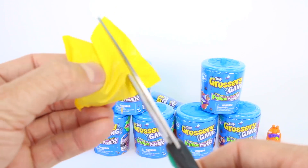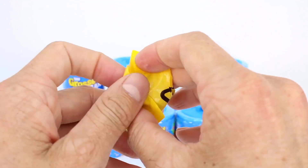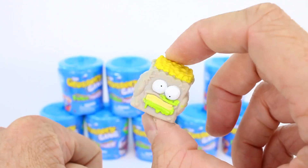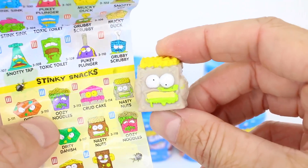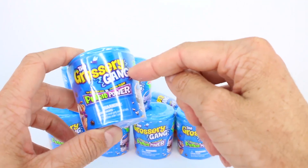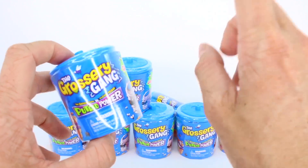Time to open up the next one. This one's name is Nasty Nuts from the Stinky Snacks category, and it looks like this one is also a common. I'm going to go ahead and take off the plastic of these trash cans so it'll be a little bit easier to unbox — hang on one second, we will be right back.